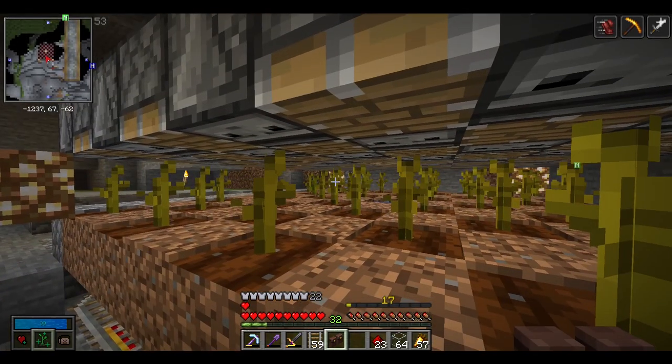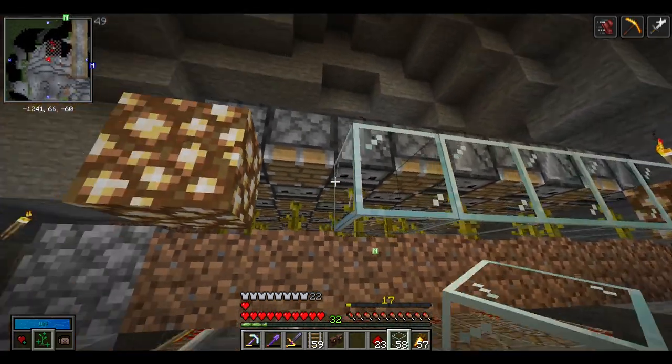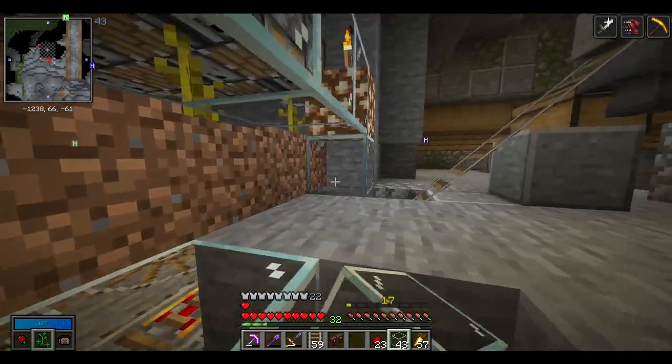Once all the observers are placed, put a piece of redstone dust on top of each observer. As melons and pumpkins start to grow this will automatically start harvesting them - just like that, you saw it right there in that corner. We're going to put a glass border around here so no extra pumpkins fall out, and add some glass here so we can see the minecart go by.